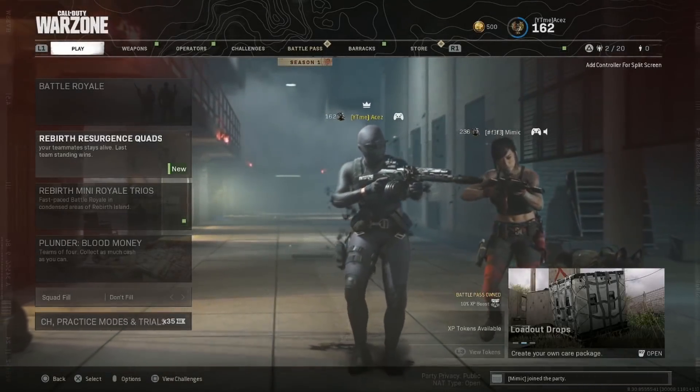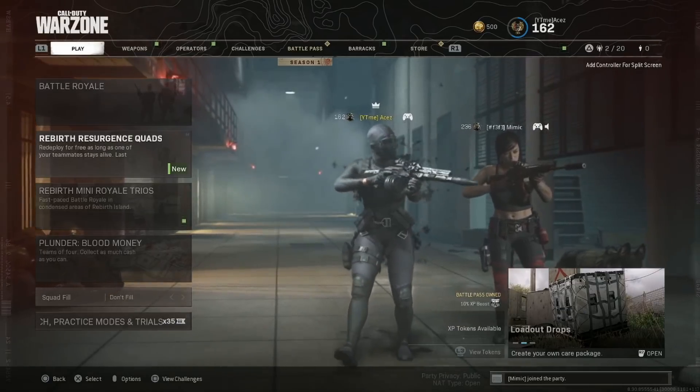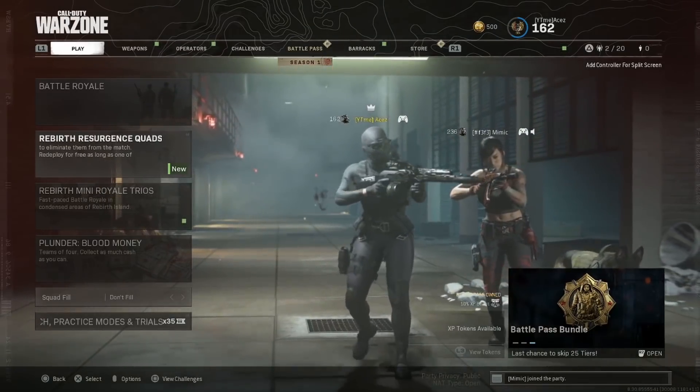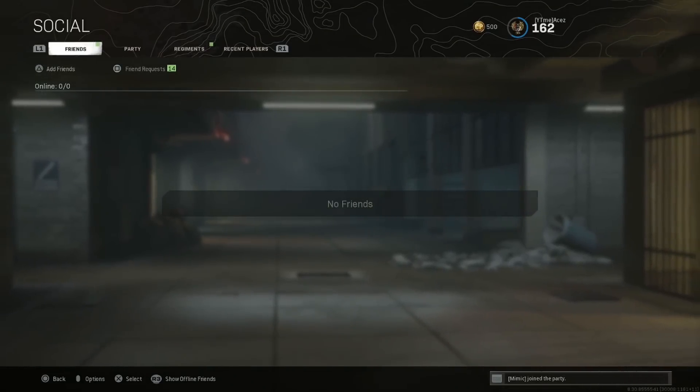Yo guys, what's going on? Zayce is here today with another video. In today's video, I'm going to be showing you guys a fix for the no friends bug. There is a bug happening right now in Modern Warfare, Warzone, and over on Cold War where your friends list looks like this — it just says no friends.